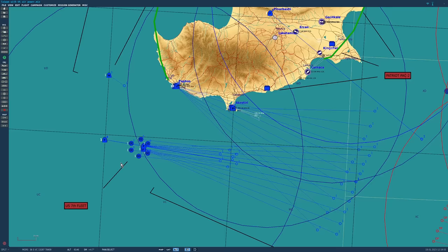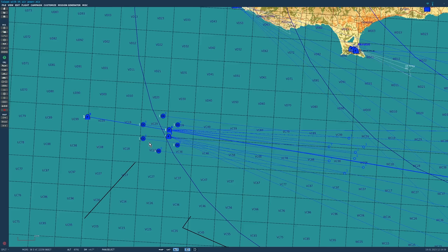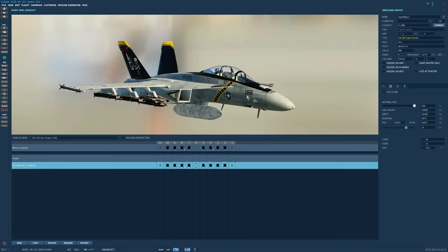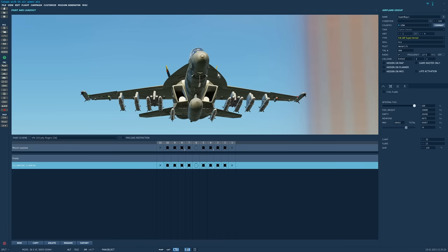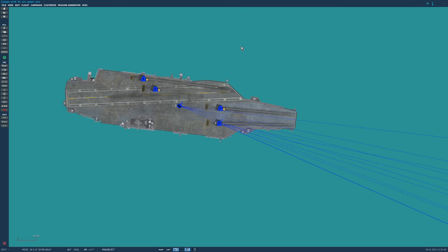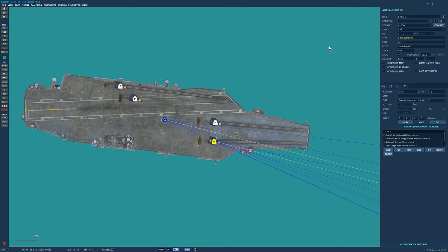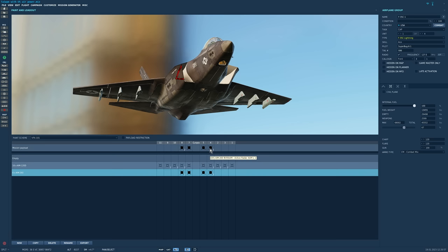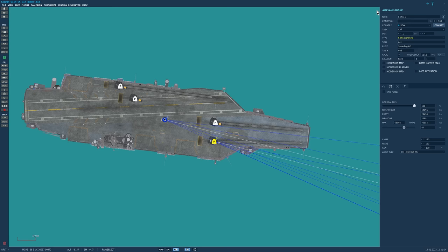Then we'll redo it with China versus 40 American fighters taking off from the 7th Fleet. The fleet isn't modeled properly - it's just ships to get planes airborne. Taking off from what would be Ronald Reagan: 20 Super Bugs in murder spec with 10 AIM-260s and sidewinders. Also 20 F-35Cs on what would be USS America, carrying six AIM-260s in stealth configuration using the sidekick bay mod - no pylons, full stealth.